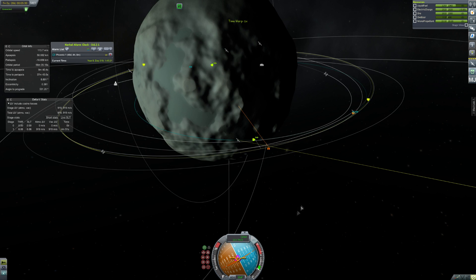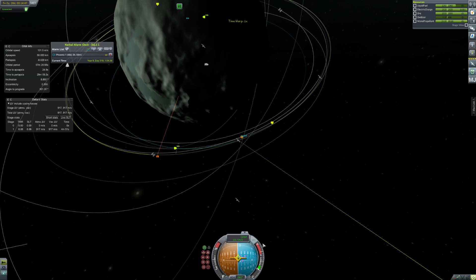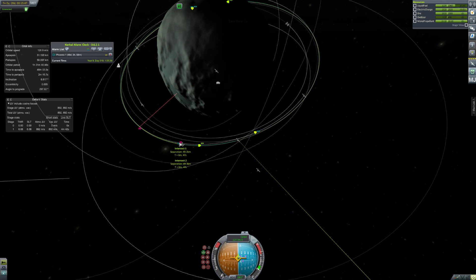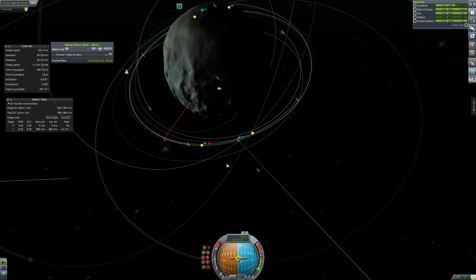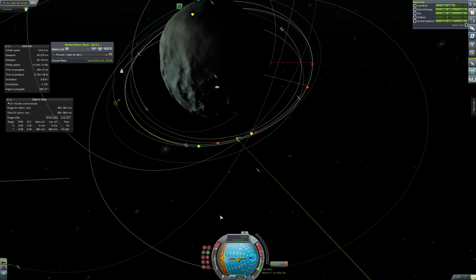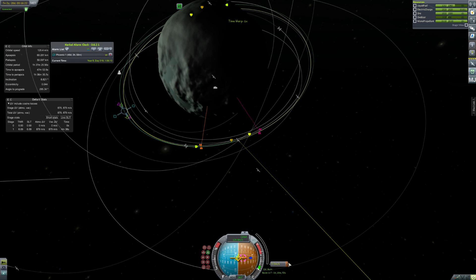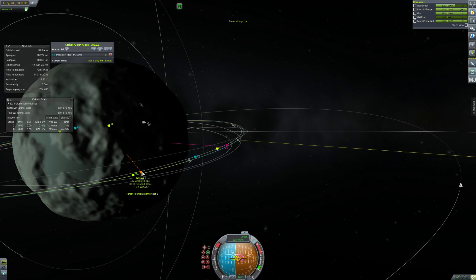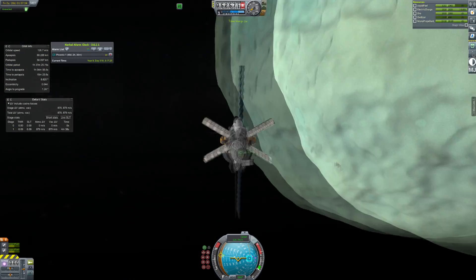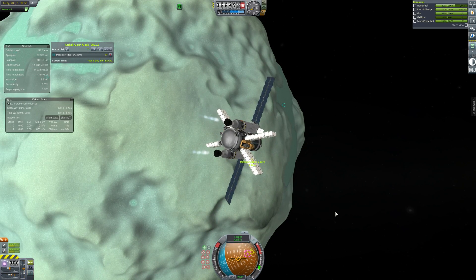I probably should have done my mining operation on Ike and designed the mission to work with that around Duna, but basically because I also needed to fuel up on the surface of Duna, I couldn't really put the mining operation on Ike. We kind of want the Duna base to be almost like a big hub where we can eventually fuel up and fly off to other places, maybe even launch a mission to another planet from Duna. I do have the things to build stuff on other planets, I just haven't done much with it because there are so many things to do with a bunch of mods in KSP.